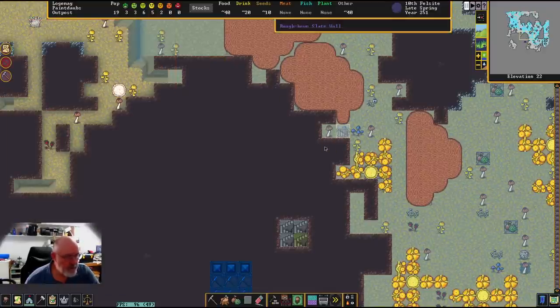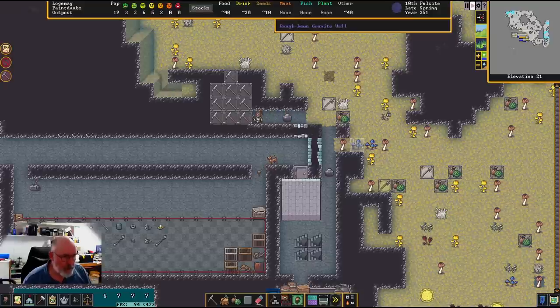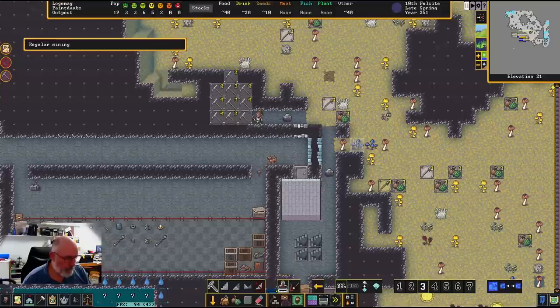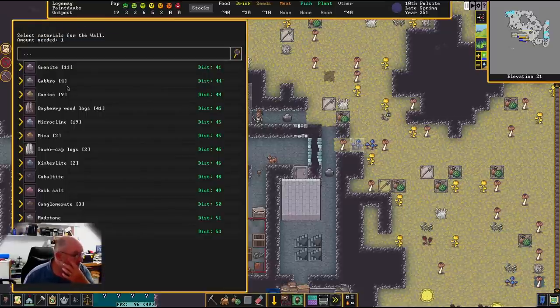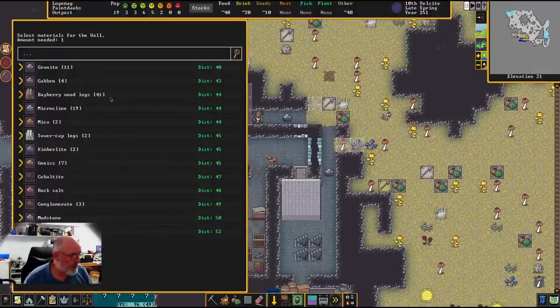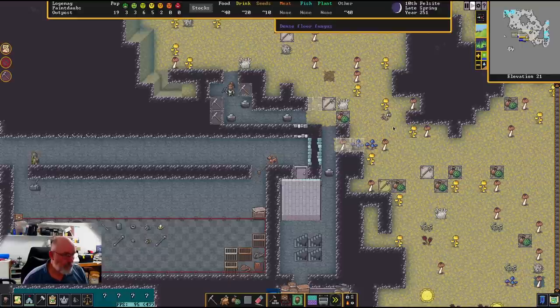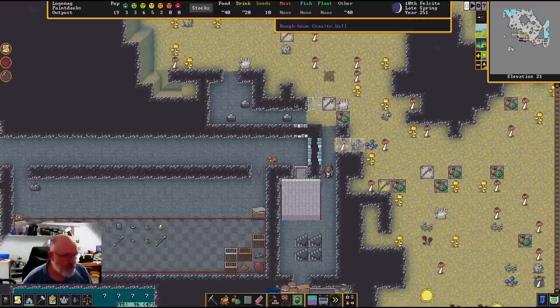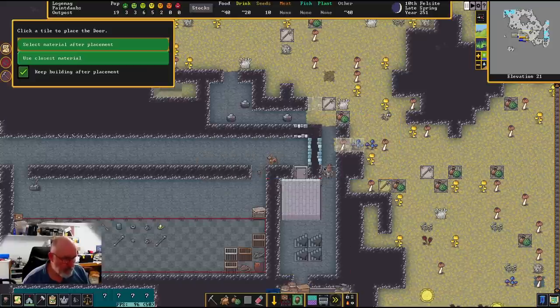We'll make that out of mudstone. We'll just make a stair there — that will probably end up being permanent, though we may be able to take it down in time. We'll get the walls built as well. We don't have much stone left — we've got nine, let's just use that for a lot of this area. I might just go to the top of that one as well. In the meantime, I'm going to put a door down in here just in case — if it's nothing like a troll then we're going to be okay.